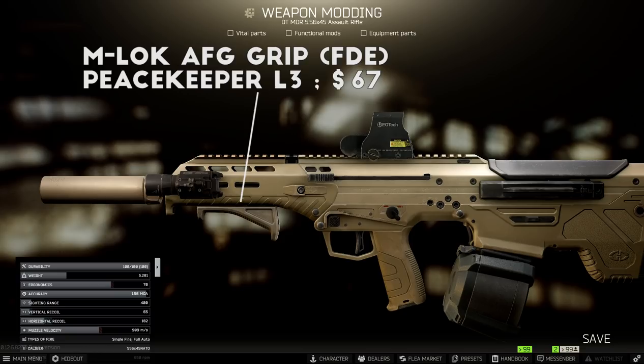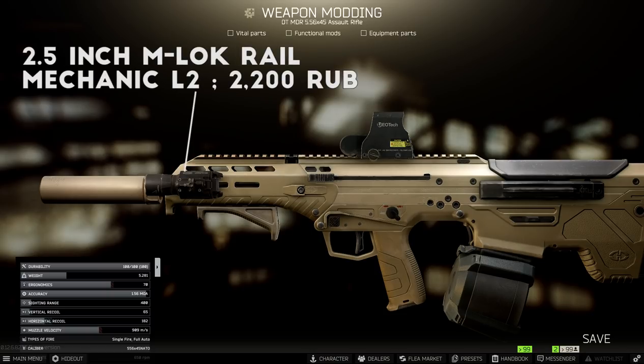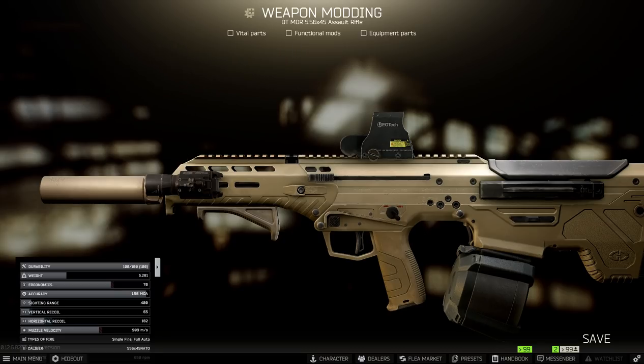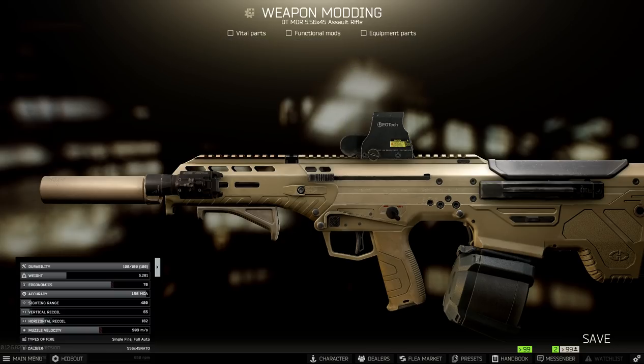This foregrip has great ergonomics and doesn't require an extra rail, so it's also pretty budget-friendly that way. I've also got a 2.5-inch M-LOK rail to mount a tactical device — on this one I just have the X400 flashlight, but you can use whatever light or laser you prefer. Finally, to finish off the build, you just need a sight. Depending on your preference that might change the cost a little, but on this setup I usually run an EOTech holosight or sometimes an Elcan 1-4 scope. That's pretty much it for my simple MDR build — you can add MBUS iron sights for extra ergonomics, but the MDR doesn't really need it.